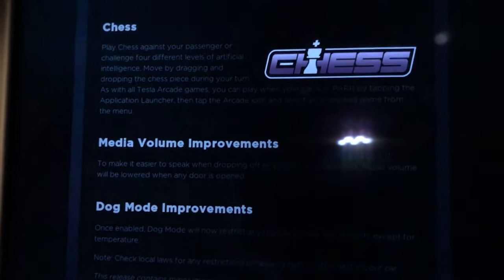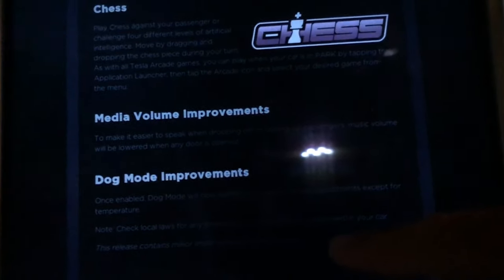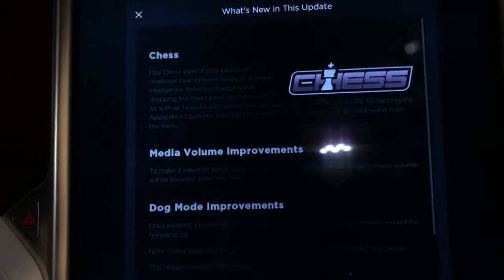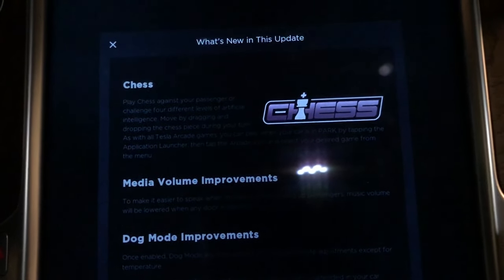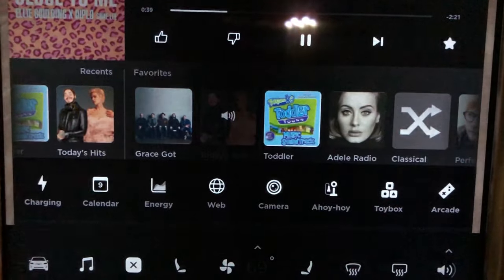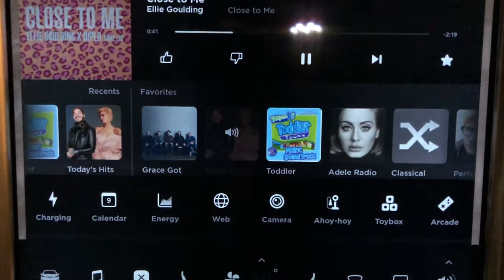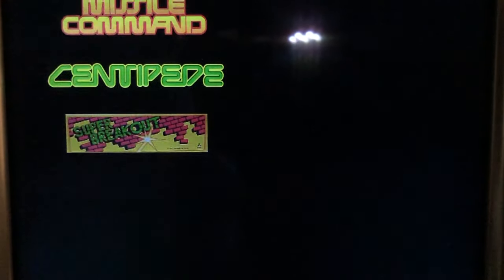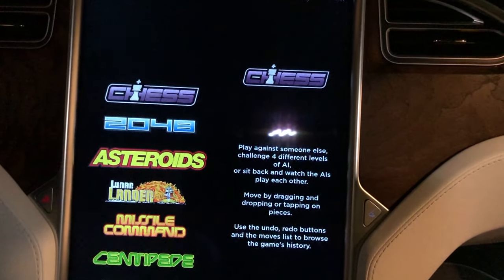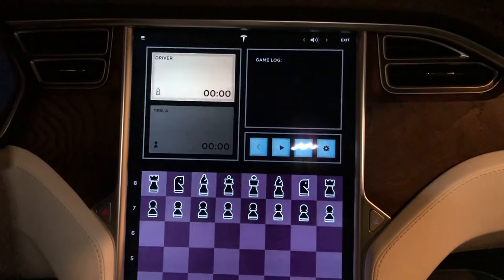So you can see here, it did get chess, which is not a very difficult game to run on this older computer. And another media improvement, which is kind of cool — any door now will limit the audio when you're getting in and out of the vehicle. And if we go into Arcade, you'll see that this is an Autopilot 2.0 car and it does not have Beach Buggy Racing. Only Autopilot 2.5 and higher has Beach Buggy Racing.